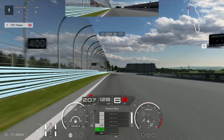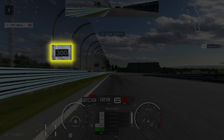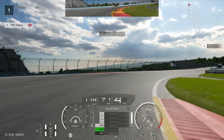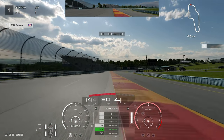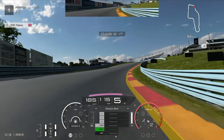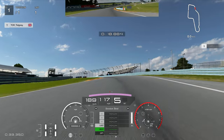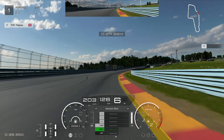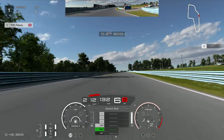Heading towards turn one on the left hand side, we're looking for the 300 board on the left. You could use the end of the fence as a reference but the 300 board is the best bet. Hard on the brakes, drop down the gears quickly using a little engine braking. Turn in and use all the curb on the inside — just be careful about running too wide on the exit as it can invalidate your lap. Stay on the curbs if you can.